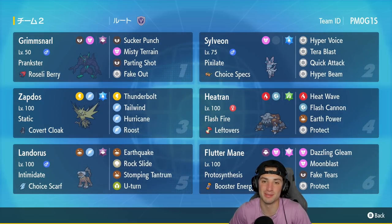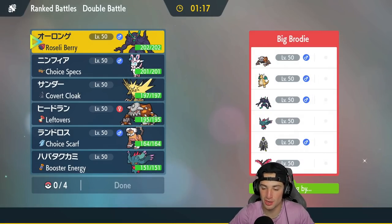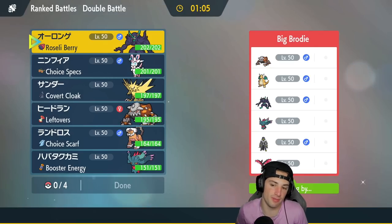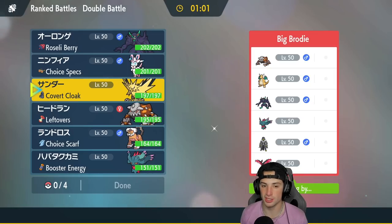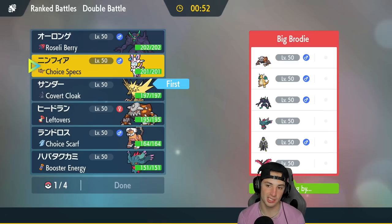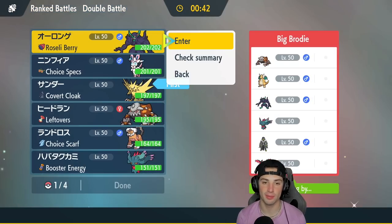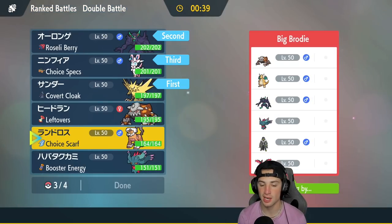First match is on its way — we're going up against a tough squad running Urshifu, Dragonite, Grimmsnarl, Fluttermane, Heatran, and Glarian Moltres. It's kind of a similar team, half and half. They have some strong meta Pokemon we need to watch out for. I'm thinking of leading Zapdos since the typing is favorable — they don't have too much that can dump on me. I'm fairly confident we can get off a Tailwind. I'll lead Zapdos with Grimmsnarl, and bring Choice Spec Sylveon in the back alongside Fluttermane.